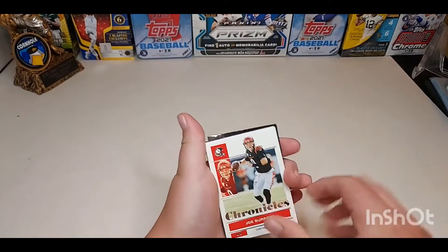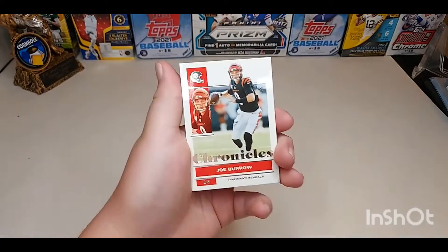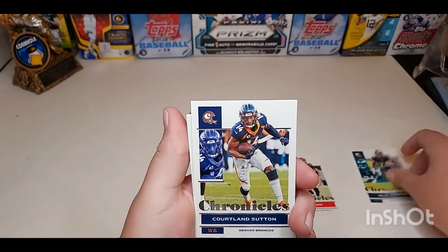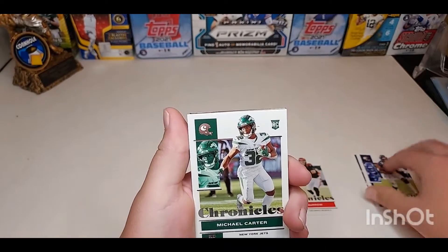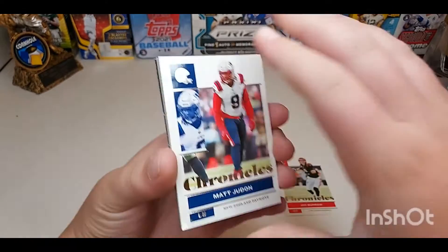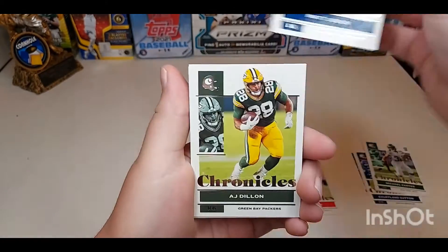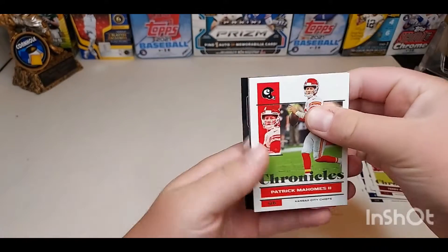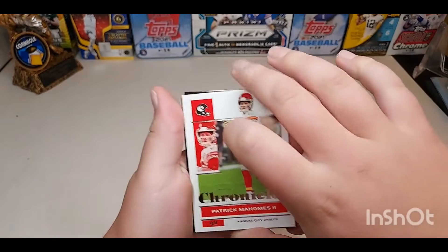It looks like we do have a prism black — we're starting things off with the Joe Burrow. There's a nice start there. Miles Sanders, Cortland Sutton, Michael Carter rookie card, Matt Juden, AJ Dillon — a lot of base. Terry McLaurin, Patrick Mahomes — okay, this is not an all-base pack.